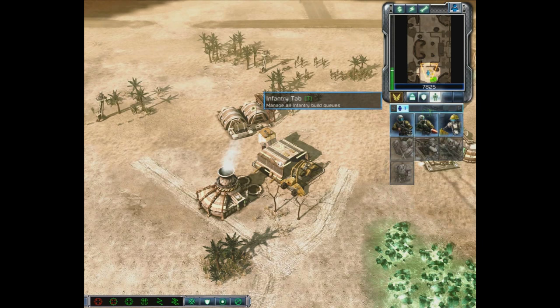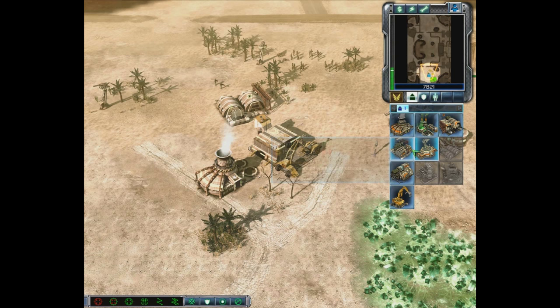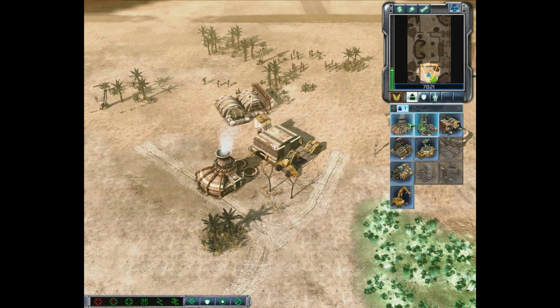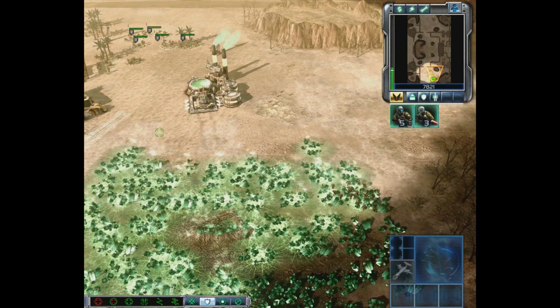Let's build a couple of Missile Squads since we want something strong against vehicles as well. Back to our base — with all these structures, we've now opened up new options. We now have access to the War Factory because we've built a Power Plant and a Refinery, which were requirements.